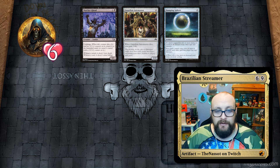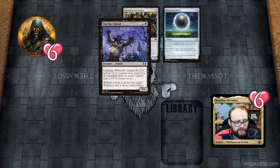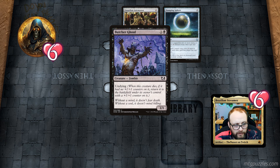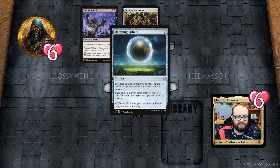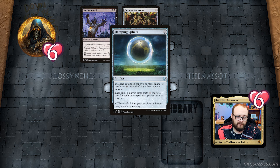Magic: The Gathering is just built differently when it comes to those puzzles — too many interactions. Okay, the opponent has a Butcher Ghoul. It has undying: when it dies, if it had no +1/+1 counters, return it to the battlefield under its owner's control with a +1/+1 counter. There's also a Guardian Automaton — when he dies, the opponent gains life. He has a Damping Sphere: if a player taps for two or more mana it produces colorless instead, and each spell a player casts costs one more for each other spell that player has cast this turn.